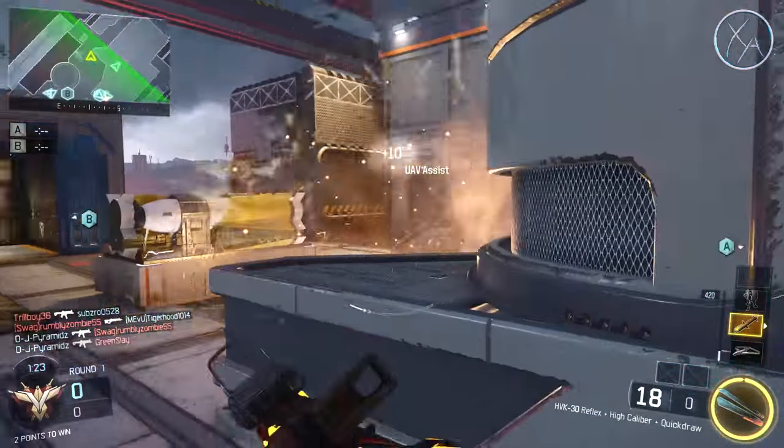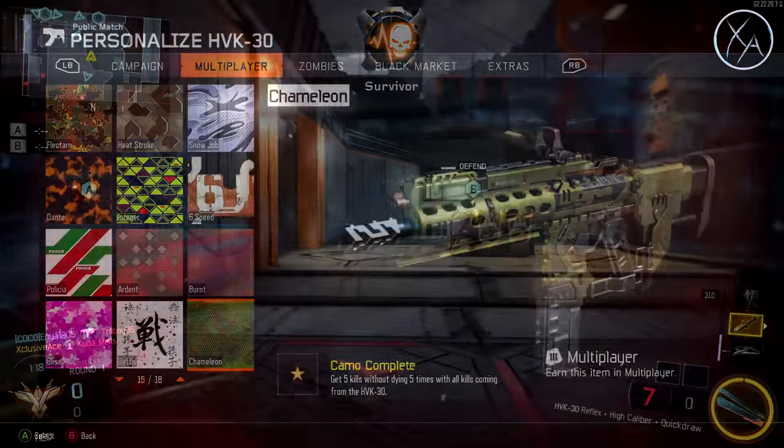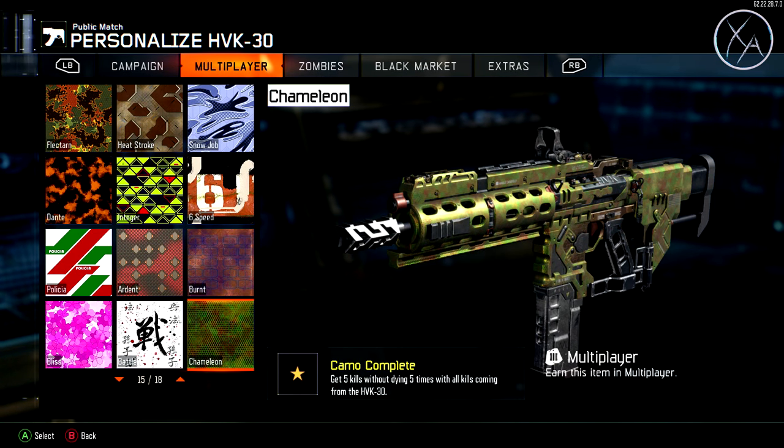With assault rifles, the Chameleon challenge is one of the easier classes to complete — it really comes down to basic game skills. Make sure you're using cover, navigating the map safely, and always having an escape route. I'd recommend using specialist abilities rather than power weapons, since power weapons break up your kill streak while abilities help you get kills with your gun.